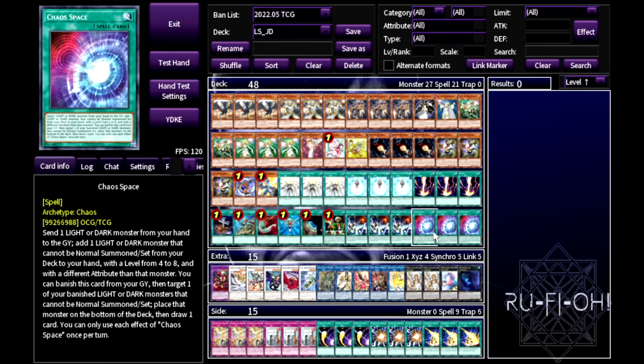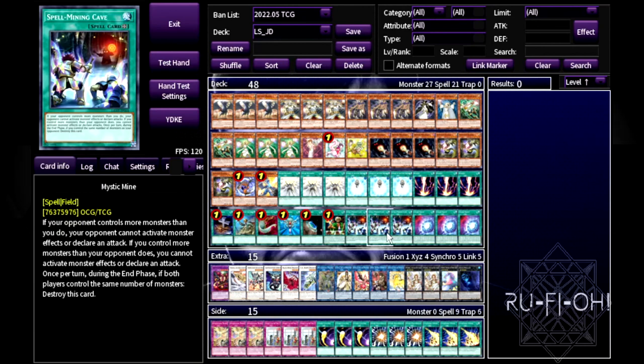Triple copies of Chaos Space — this card is bonkers. It also lets you add JD as long as you have a dark in hand. Unfortunately it doesn't trigger Mothman, which would have been insane, but it's a great way to get to JD. Triple copies of Mystic Mine — we're playing a bigger deck and can't always break boards natively, so slapping down a mine followed by summoning JD works really well. A lot of people will wait instead of scooping and end up decking out anyway.